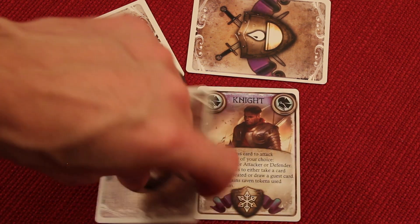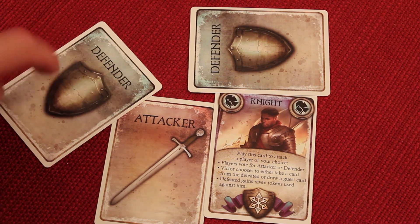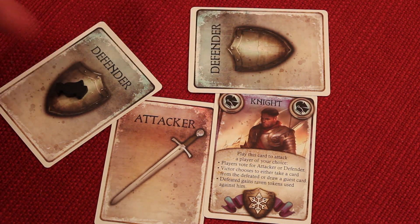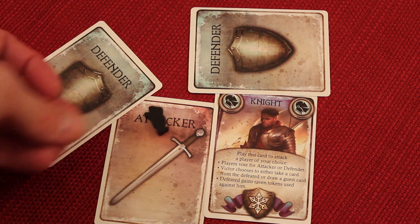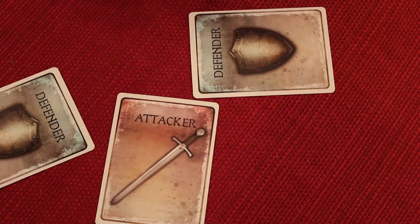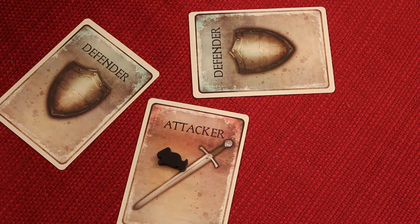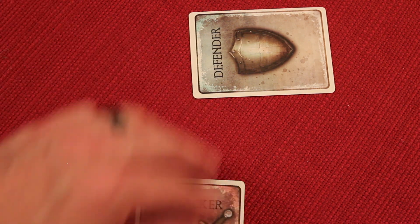Once that's done, everybody reveals. We see attacker, defender, defender — so defense would win right now. But going in clockwise order starting with the defender, players can add Ravens, which each add a point — so it might be three points for defense. If the attacker adds a Raven, it's now tied two to two, and the attacker wins on a tie. The person who lost gets a Raven token as a consolation prize, and the knight card is discarded out of the game. Note that an attacker can vote for the defender and vice versa, because they might want to lose to gain Raven tokens if they have the Castellan.